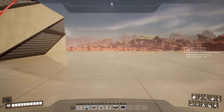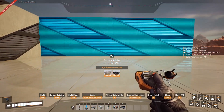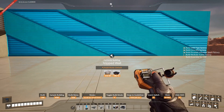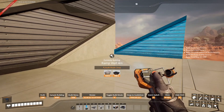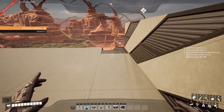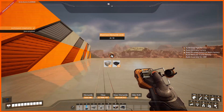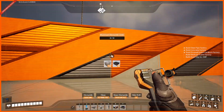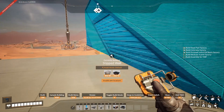Oh look at that — doesn't that look nice? This is one thing I wish they would fix with blueprints, because they would snap to the foundation. Like this — yeah, that does that.